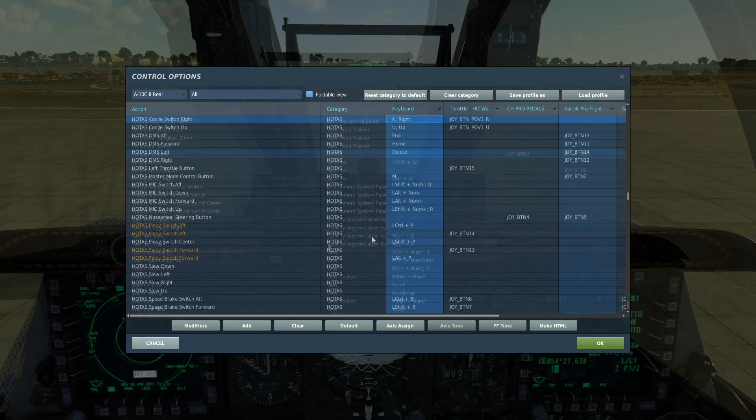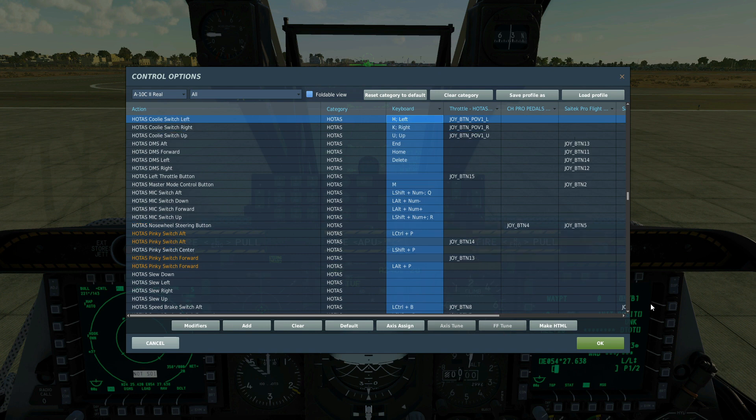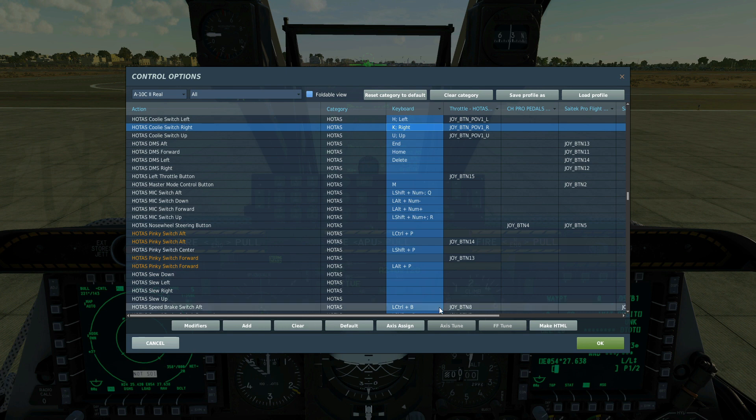To fire the weapon, press and hold weapon release. Cooley switch right short to cycle between MFD screens on the right MFD. Left short to cycle between the left MFD screens. Left long to make a screen the sensor of interest so we can work on that screen. And right long so that we can make the other screen SOI and work on that screen.